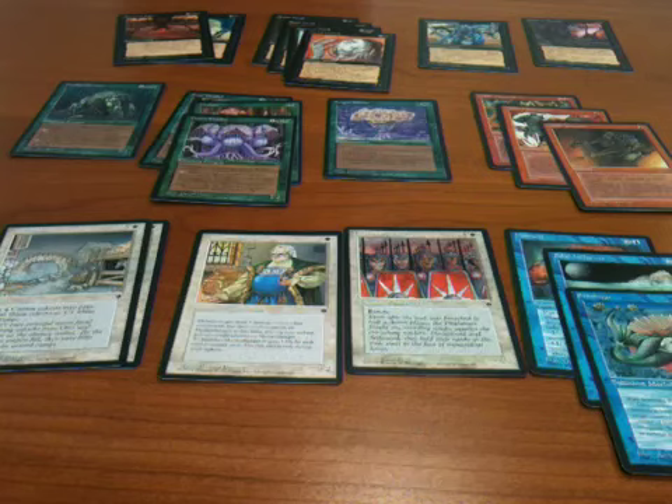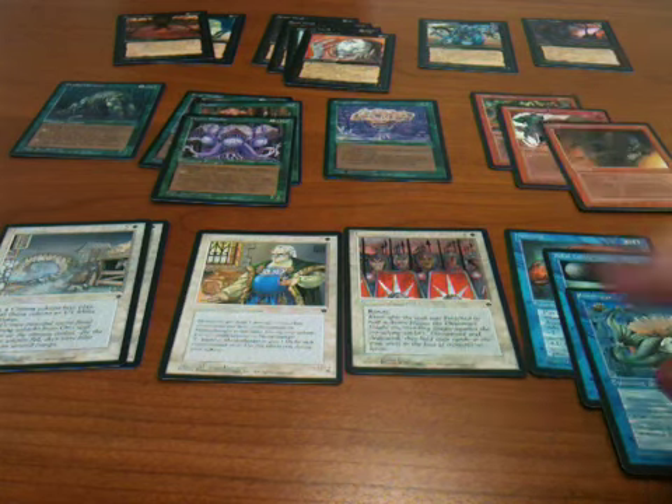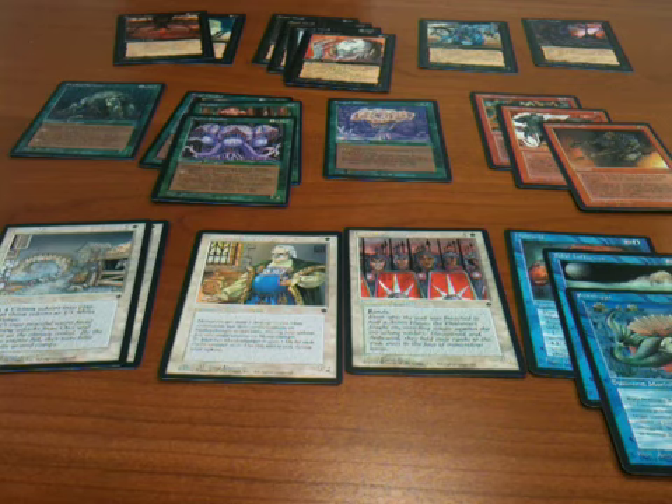Hey folks, welcome to another video. I finished opening my box of Fallen Empires and I did not get a complete set, which is very disappointing. I am missing the Ebon Praetor and some artifact shield thing that I can't remember the name of. Can't count on that even when you buy a box.